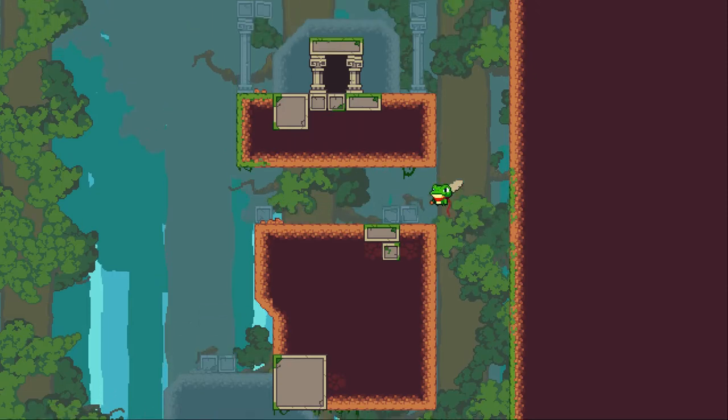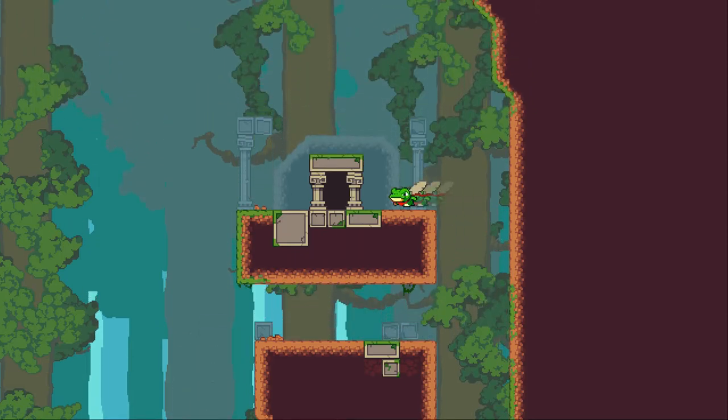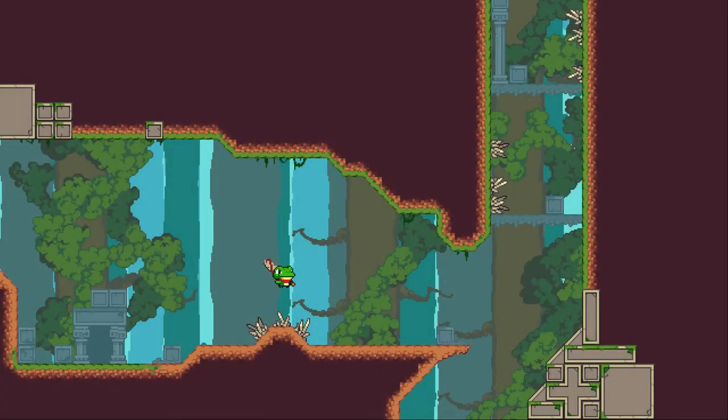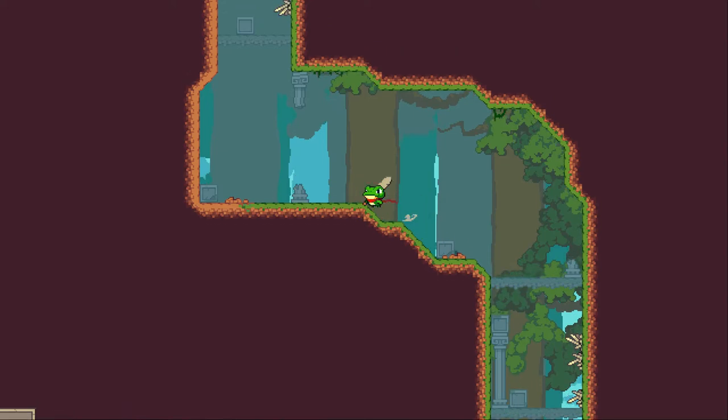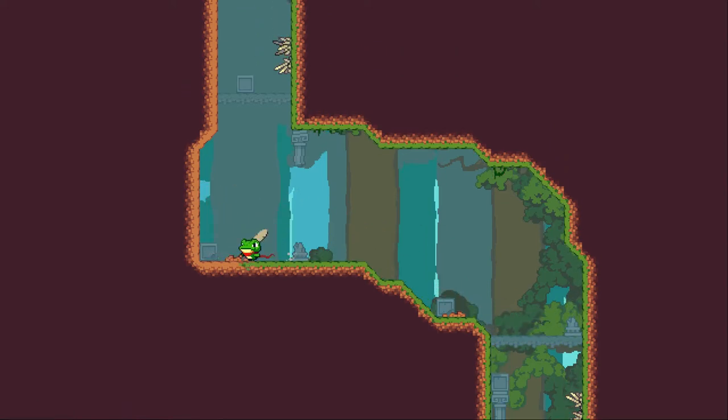It's a platforming game in alpha that you can currently download for free. It does a lot of the things that you would expect from a platformer like wall jumps, jumping over spikes, and avoiding evil bats, but it also adds in its own dash mechanic which it then evolves through the level design in really interesting ways.